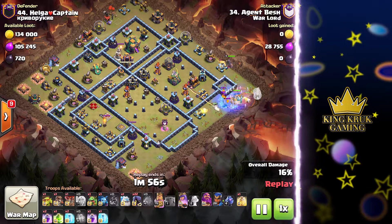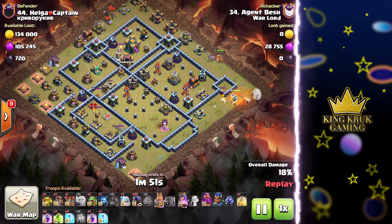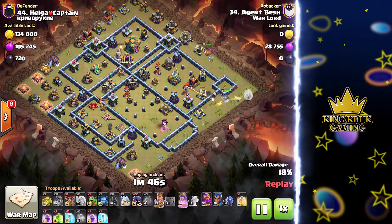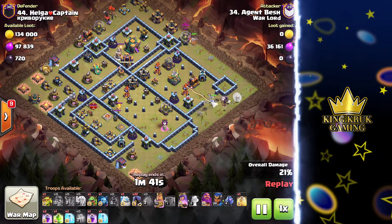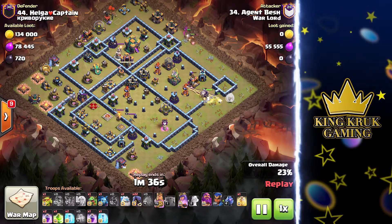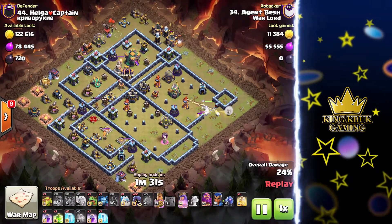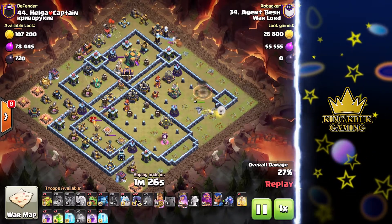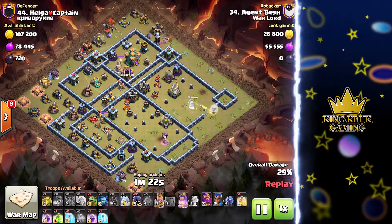He drops his king to create a funnel so the queen has no choice but to go into the compartment. The first super wall breaker was a fail — he needs to wait for his queen to be targeted by the defenses. There goes the second wall breaker, opening up the compartment for the queen to go in. He drops a cocoa loon into the compartment to pick up any seeking air mines and protect the healers as they move along into the base. He has his healers at a good distance away from the multi inferno. The king has done a really good job of taking out all the trash buildings on that side of the base.